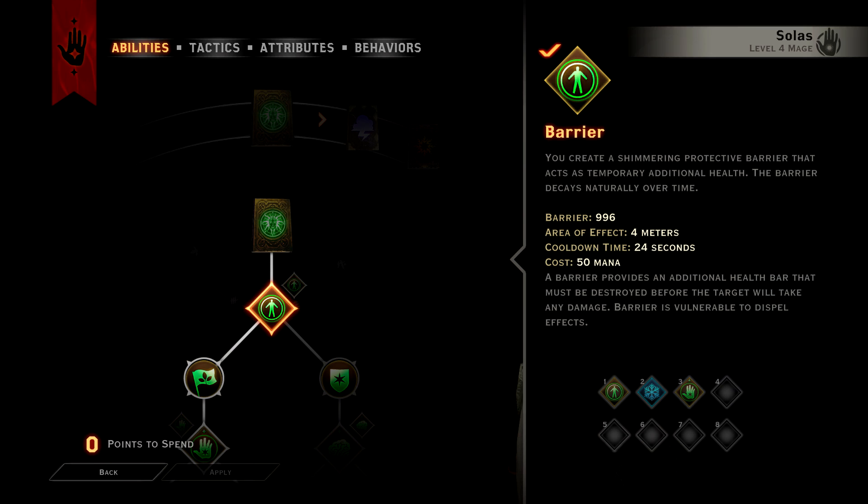Next tip: you want the mage in your party to have the barrier spell. Even if you'll be specializing in a different tree, you want that one spirit spell, Barrier, because it is an invaluable party buff.